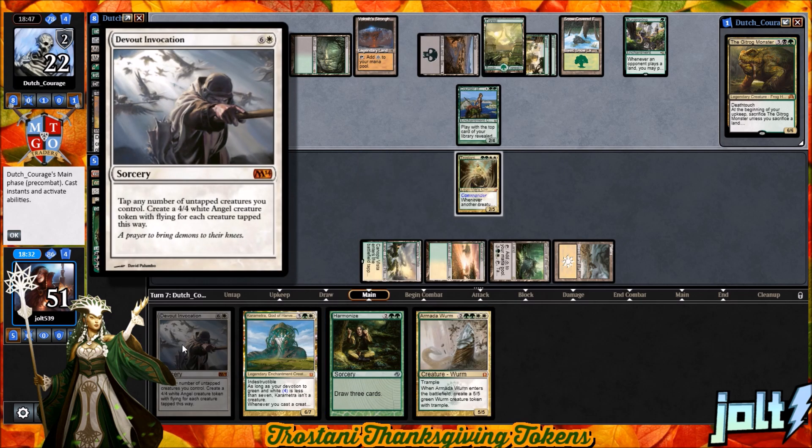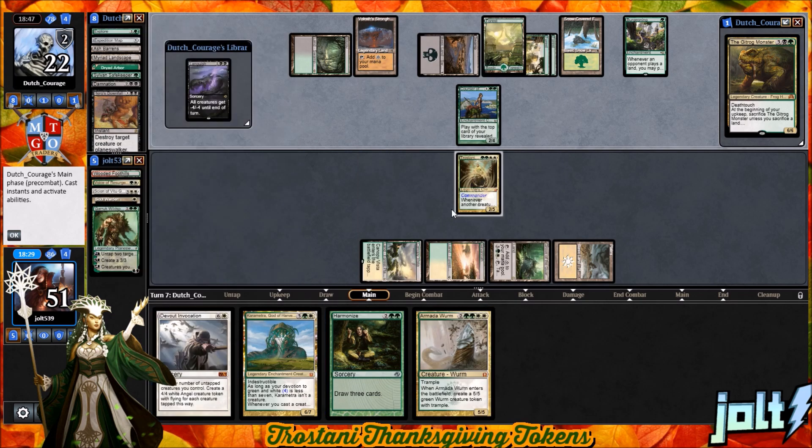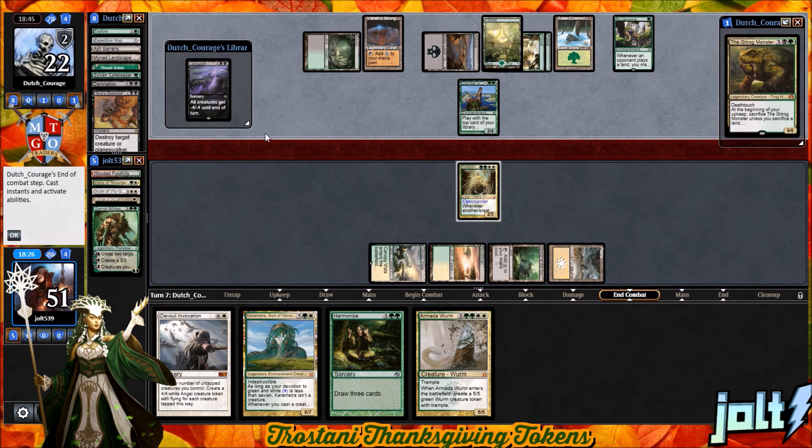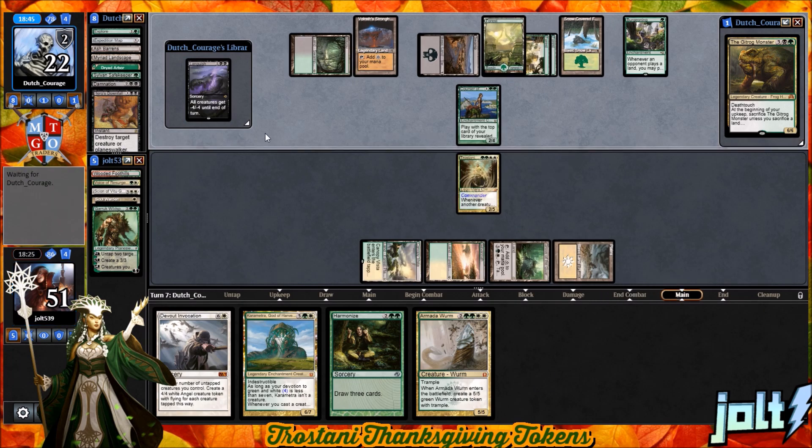We want to get some lands going so we can go for Karametra, get the Armada Wyrm down, and maybe get in the spot to go for the Devout Invocation. Let's go and swing across — luckily all our creatures are pretty much going to survive the minus-four, minus-four off Languish. We're looking at about 5/5 and a 6/6, so it's going to be pretty good.